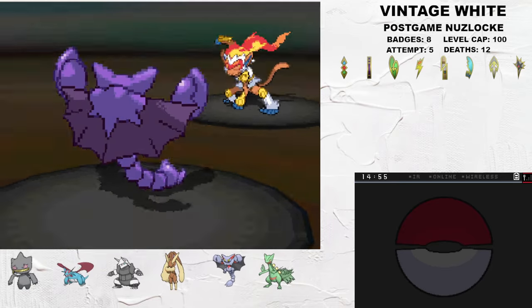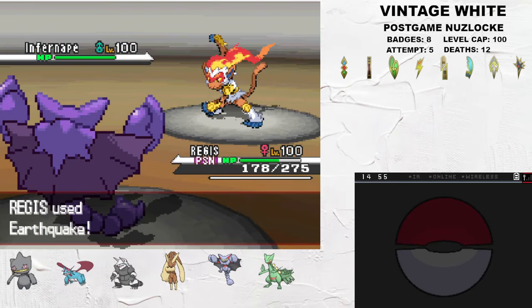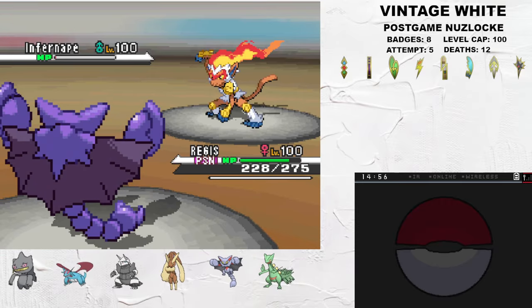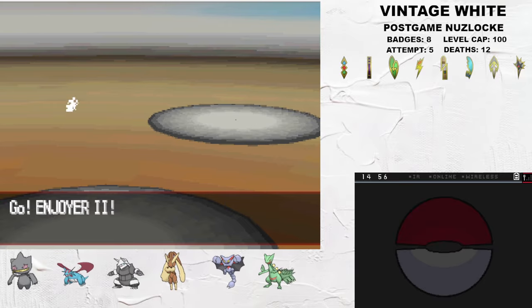Infernape is out next, and Lyscore comes in on a soft Close Combat. With chip healing, we can stay healthy and Earthquake to get Infernape down to its Focus Sash. I can comfortably take another hit, then slow U-Turn to take the KO and get a free switch in the process.